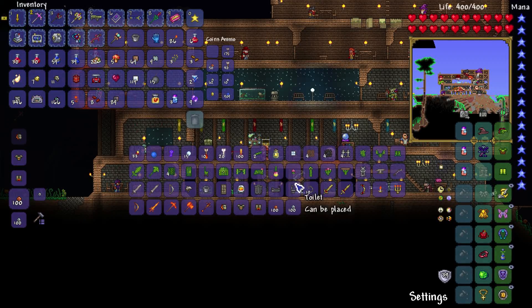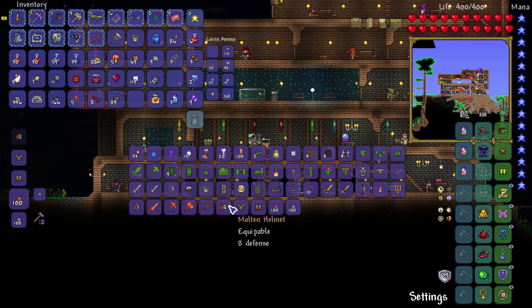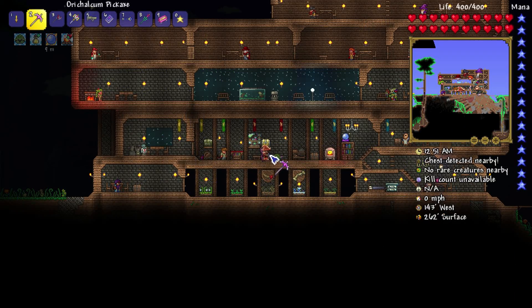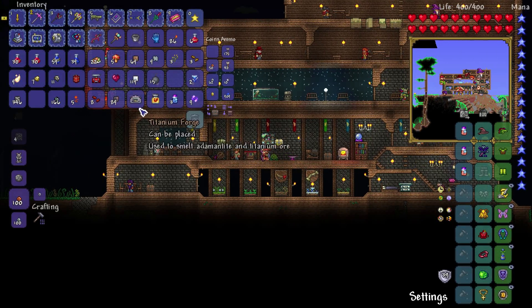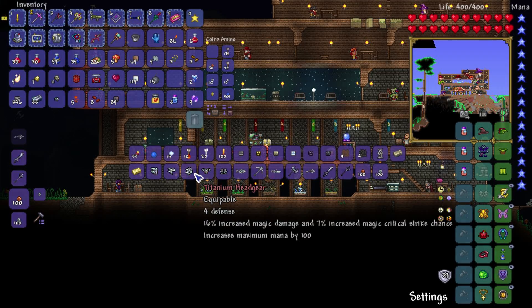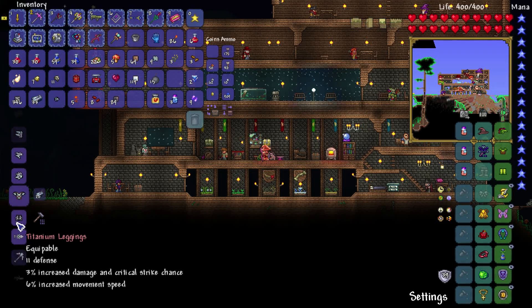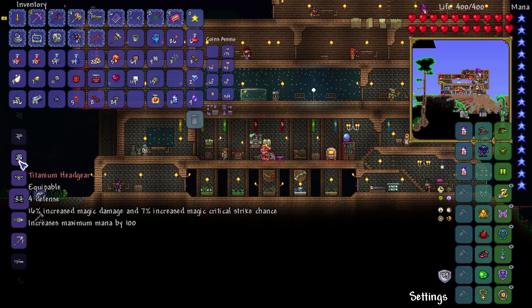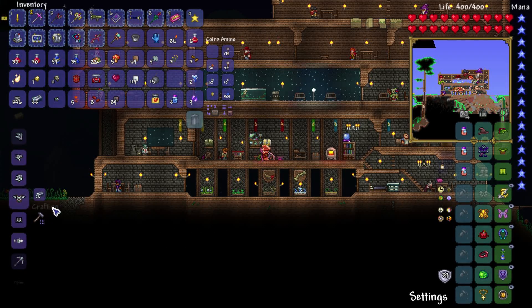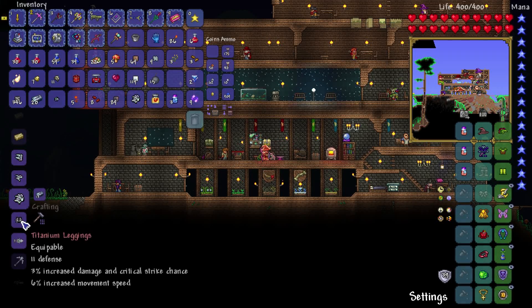What do we have for the bars? Oh I didn't put it out, no wonder. I'm in such a hurry making ore I don't even know what I'm doing. There's our bars — 33. It's not enough to make everything we need but we can make a portion of it. We can make the helmet and the leggings but we can't make the chest because we need 26 bars for that. So head and leggings for now — we go back down for just a little bit more.